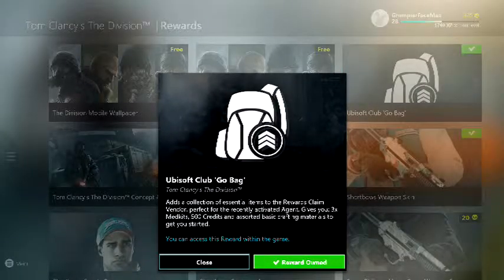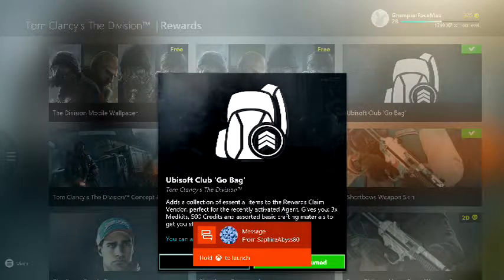This adds a collection of essential items to the rewards claim vendor, perfect for a recently activated agent. It gives you three medic kits, 500 credits, and assorted basic crafting materials to get you started, so you could craft — we don't know about the crafting yet but I'm sure it involves backpacks and stuff like that.